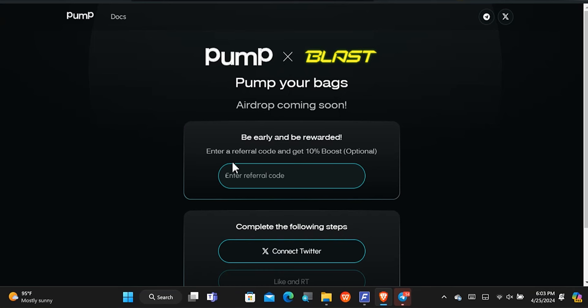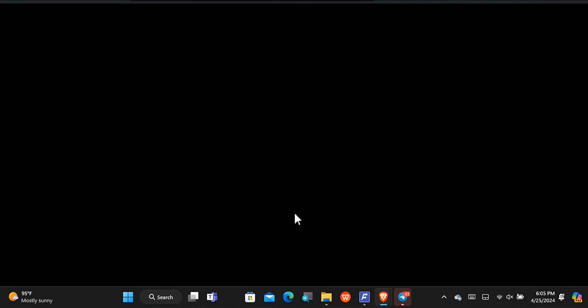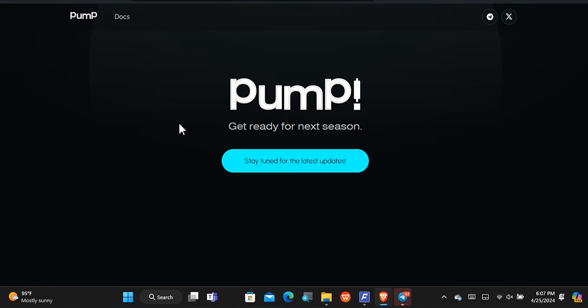The last airdrop is called the Pump airdrop, taking place on Pump Market. Check the link in the first comment or description. The airdrop is coming soon so you can get in early and be rewarded. To participate, put in an invitation code first, then connect your Twitter account and like and retweet the post that says 'Get ready for the next season.' Once done, you've participated successfully. Don't forget to use your personal referral code to give others early access to Pump Market updates.